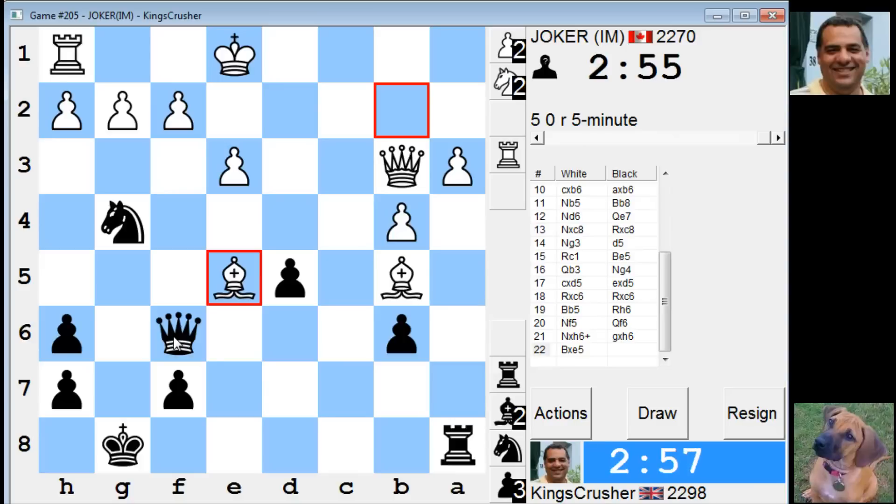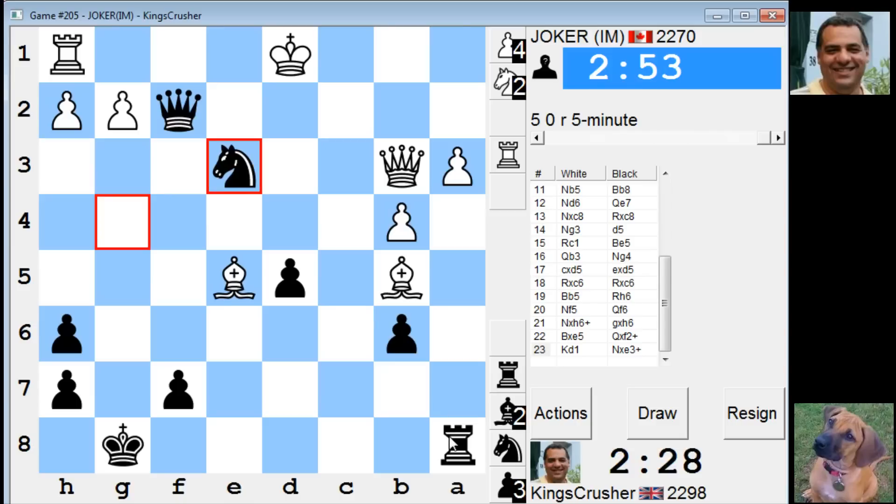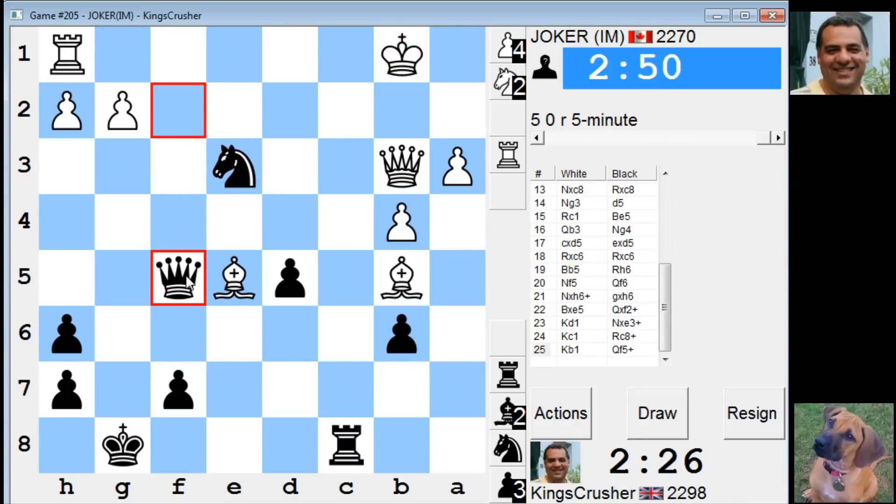King d1, knight e3, king c1, rook c1, king b1 - well I think I have to check. So knight e3, king c1, rook c8, king b1. There's queen f5 - that has queen d3, queen e5 - that looks fairly dangerous. Check, check, check. Queen d3, queen e5, bishop d3 queen e5.